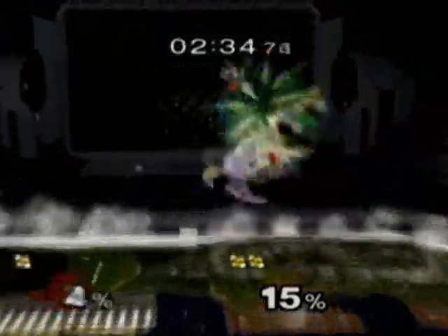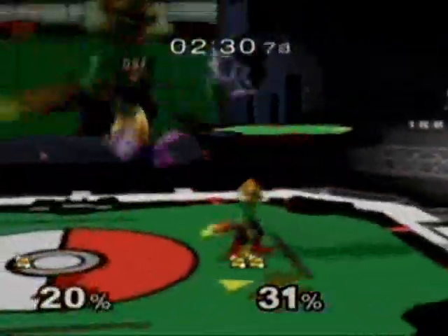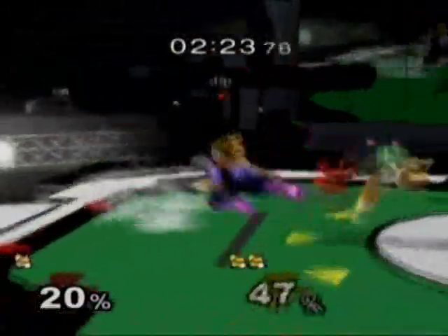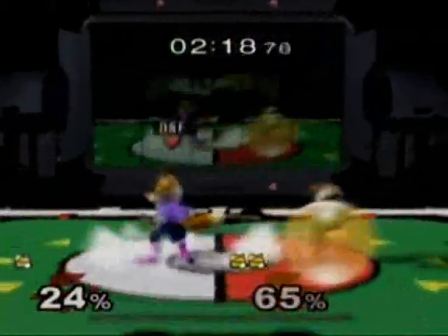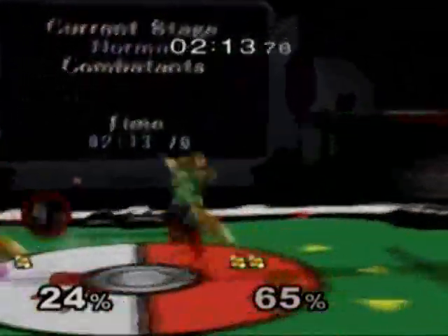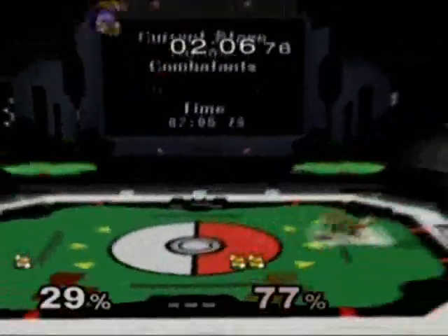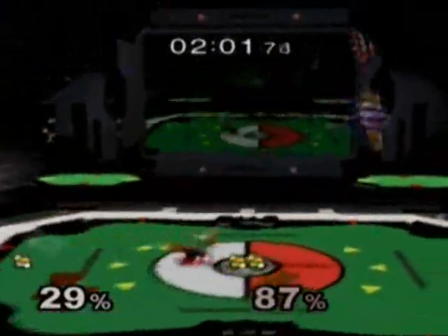Both players feeling each other out, neither willing to take risks vigorously at the moment. Back and forth — nice grab by Eddie, another grab by Eddie. DSF gets out with a shine. Nice dodge by DSF, unable to waveshines. Both players smelling out the situation — DSF with a nice counter attack. Nice neutral air — needs to get a kill soon.